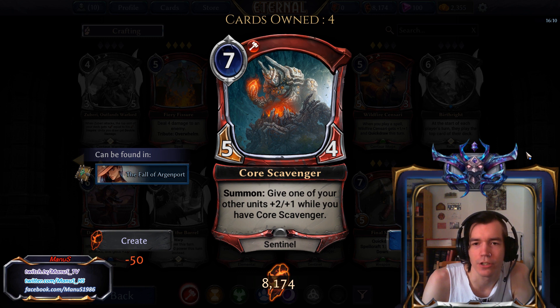Next we have Core Scavenger, a 7-power 5-4 Sentinel. On Summon, you give 1 of your units plus 2, plus 1 while you have Core Scavenger. Definitely not a constructed card, but a pretty solid limited 7-drop — not great, but effective. You get 7 power worth of stats spread over 2 cards. Giving the buff to a flyer or a particularly good unit can be better than just having a random 7-cost fatty. So it's an okay curve-top filler for Limited decks, but that's about it.